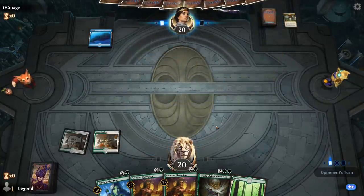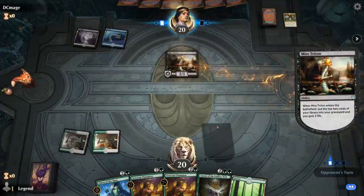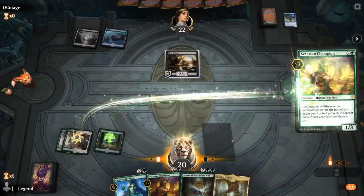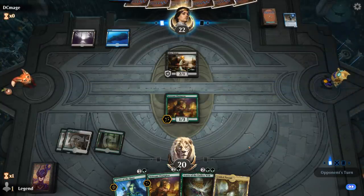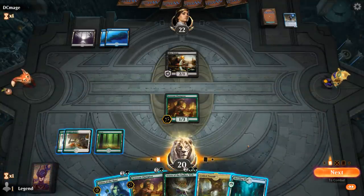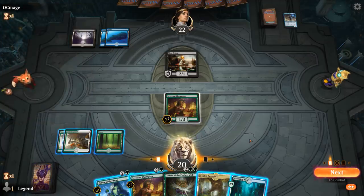The opponent fetches an Island — looks like blue-black — and plays a Mire Triton, a 2/1 deathtouch. It looks like they might be a reanimator deck. Let's just play Champion for now. The Triton doesn't attack, which is interesting — they might have a Blood for Bones they want to use next turn. I'll play another Champion to get as much value as possible, especially since if they steal one I want another in play.